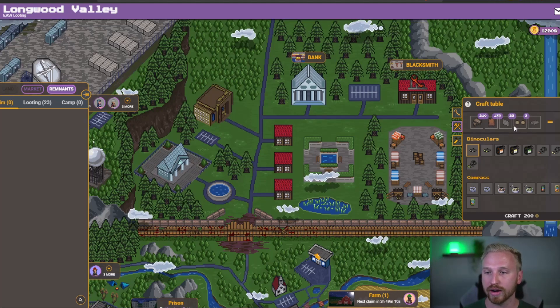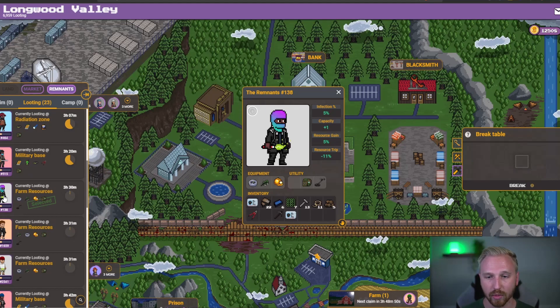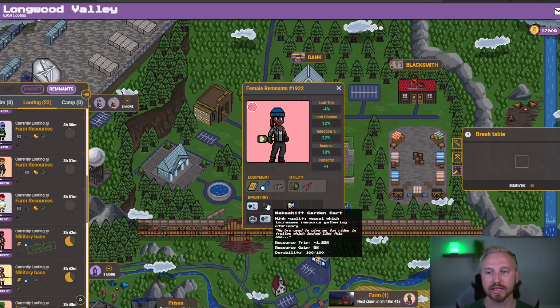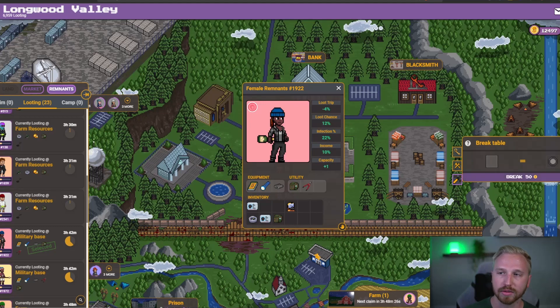At the top row of the crafting table you can see the materials needed. For binoculars, we need scrap, leather, glass, and lenses. We only need two lenses, and you get lenses by breaking down that item. So we go over to the break table tab. I have a garden cart I want to break down — I don't need any more level ones, my resource runners are already equipped. I drag and drop the item into the break table. It will cost 50 camp to break it. Then I go to my mailbox — the top right tab with a little envelope — grab it, drag it, and put it in my inventory. And there you go — you now have a wheel.